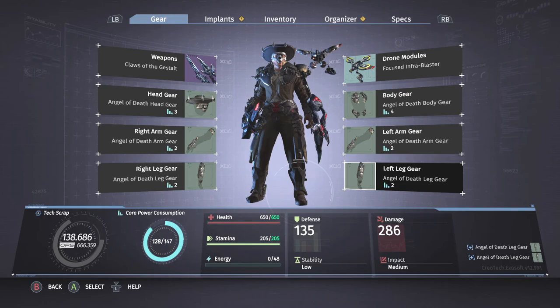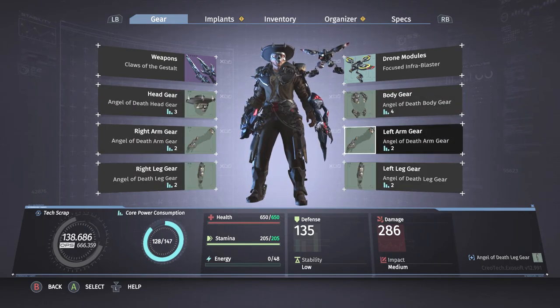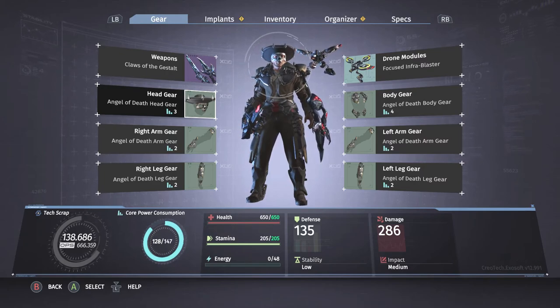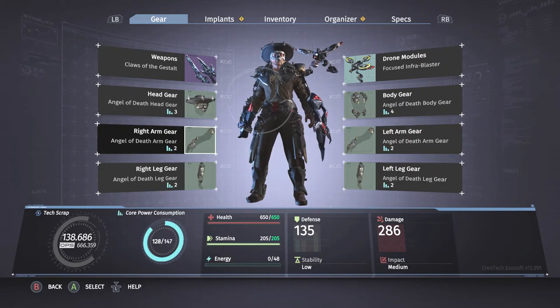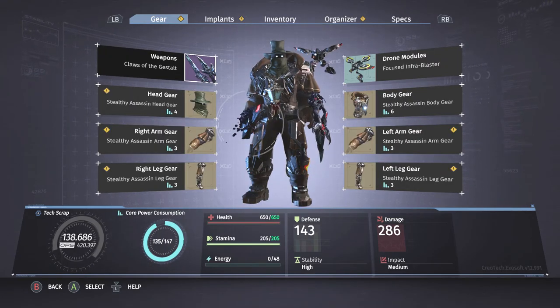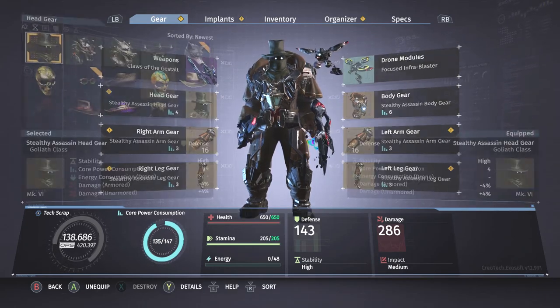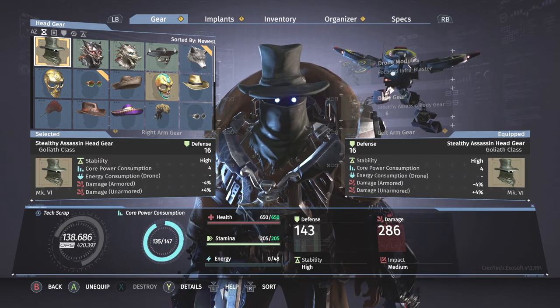The second set of gear is the Angel of Death. This is the standard version of the set that you will get from any episode that has La Muerte as the boss at the end — head, body, two legs, two arms. And the third set is the Stealthy Assassin set, which you can come across on normal enemies throughout episodes that have the Undertaker as the final boss.